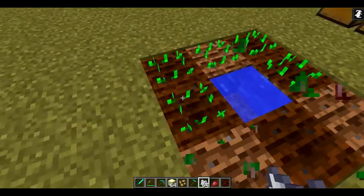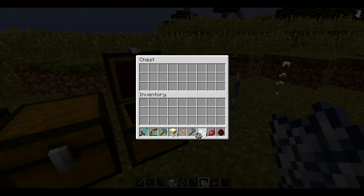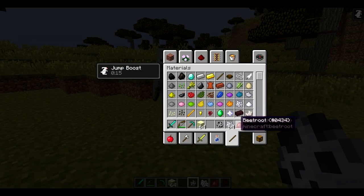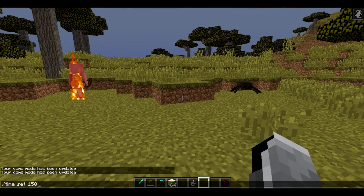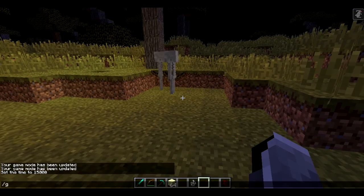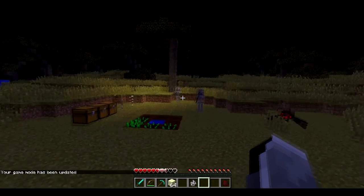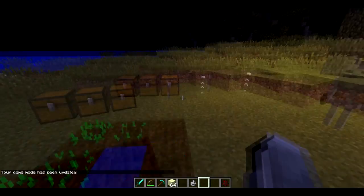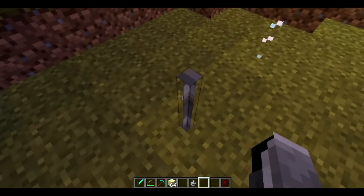Next, there has been an update to the skeleton. As you can see, they now just stand with the bow at their side when inactive. If I go into game mode zero and get their aggro, you can see they actually pull back the bow and shoot, and then if the aggro goes away they just stand with the bow at their side again. So that's just a little animation update for skeletons.